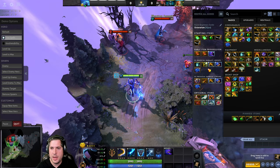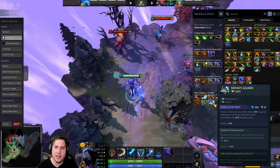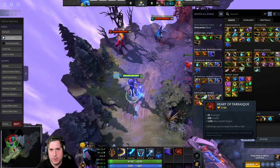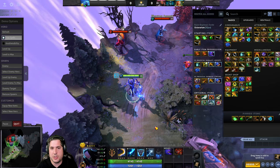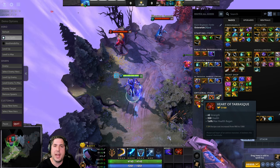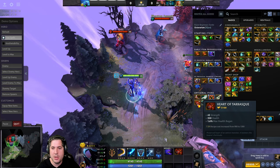As you move into the really late game and you've finished your primary build, you can look towards getting armor-based items. Heart of Tarrasque basically makes you unkillable. Razor is a hero that benefits from simply surviving fights, using Eye of the Storm, being in the middle of fights, and just wreaking havoc. The more health he has, the more capable he is of doing that. Heart of Tarrasque accomplishes that goal — he becomes very difficult if not near impossible to kill with his strength, armor, and health.